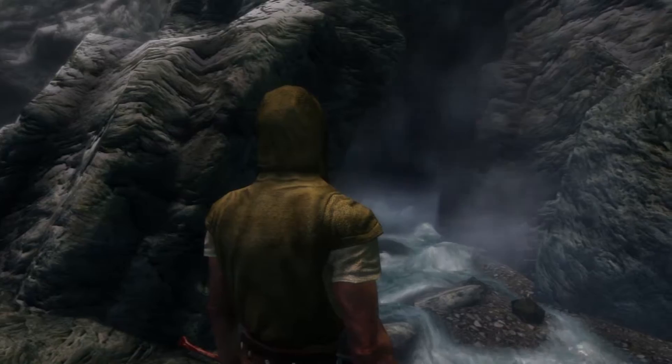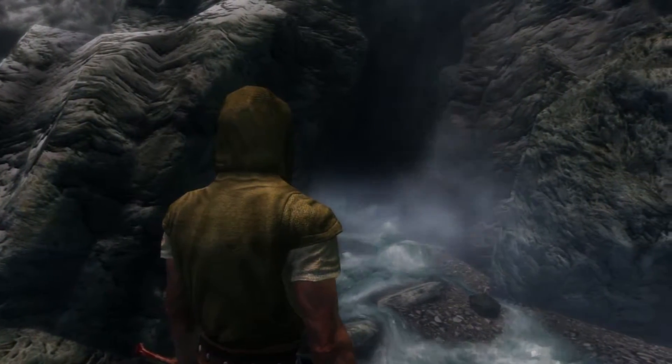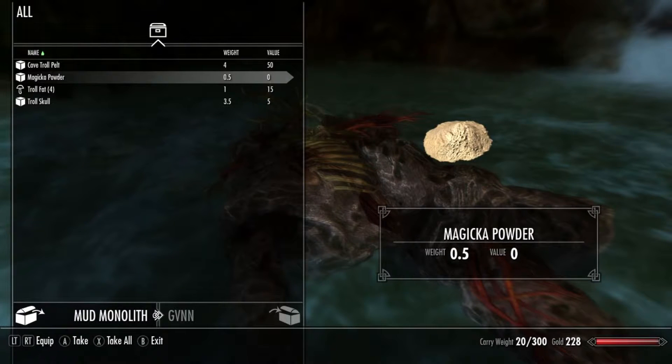The first thing you'll need to do is find the cave which has a special ingredient you'll need to make the backpack. Once in there, you'll battle a mud monolith to get hold of the magical powder, which of course is the secret ingredient you'll need to make the backpack.